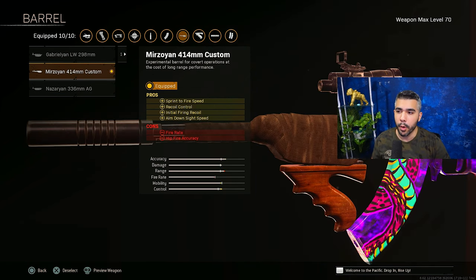For the barrel, we got the Merzoyan 414 MMM Custom. This is the only one that gives you recoil control — the other two are for more SMG versions. If you're trying to use this as an actual AR, it makes the most sense. This is going to allow you to shoot straighter while ADSing very quickly.